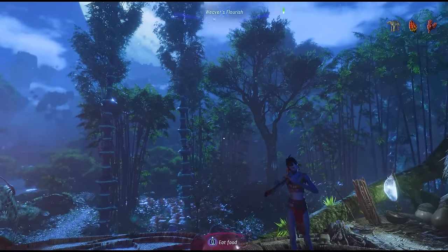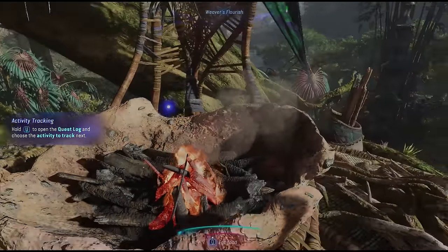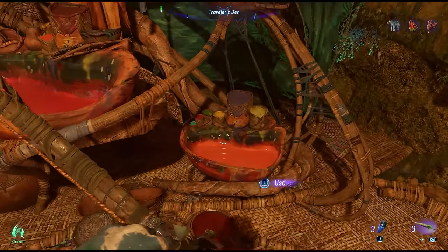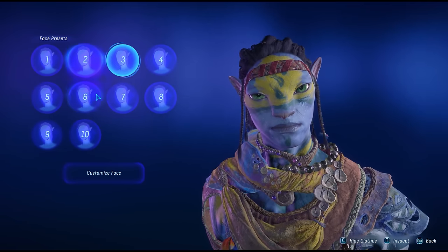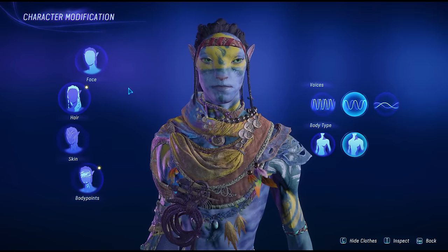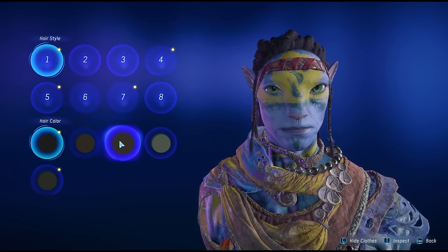And finally, number ten — a few extra tips. First, you can rest at any bonfire to advance the time in game, which is especially useful if you need to hunt for specific things during night or during the day. Second, you can completely re-customize your character by going to any of the customization stations, usually found very close to or inside the home trees. This lets you re-customize your character including voice, face, and everything. It's also how you access face paints and other customization options unlocked by completing extra missions for the clans.